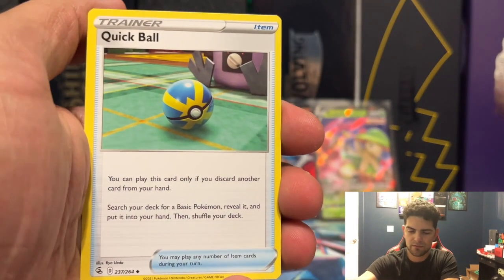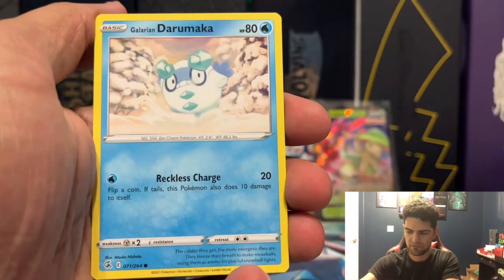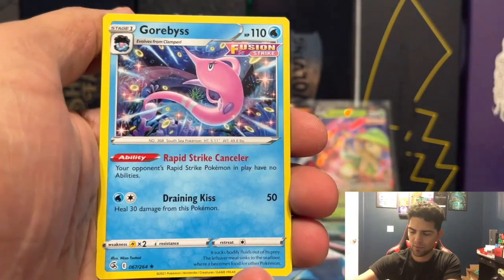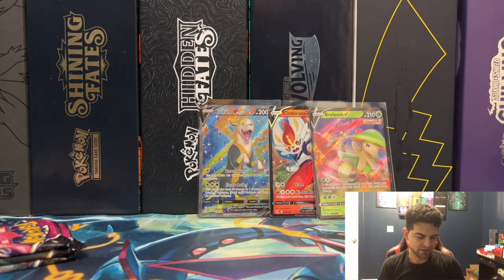Water energy, Quick Ball, Barastuta, Copperajah, Rukario, Durumaka, Sizzlipede, Stufful, Sandygast, Simipour Reverse, and another Corviknight non-holographic rare.